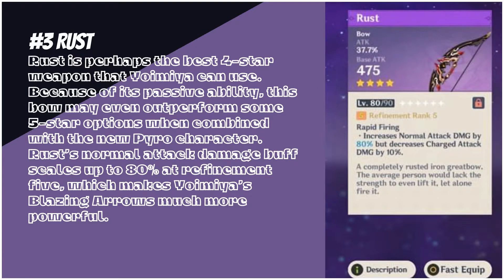Number 3: Rust. It is perhaps the best 4-star weapon that Yoimiya can use. Because of its passive ability, this bow may even outperform some 5-star options when combined with the new Pyro character. Rust's normal attack damage buff scales up to 80% at Refinement 5, which makes Yoimiya's blazing arrows much more powerful.